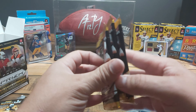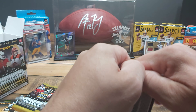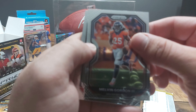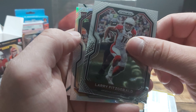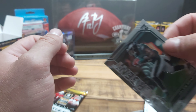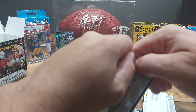We got three more of these to go — come on, let's finish strong here. Give me an auto. Melvin Gordon, Larry Fitzgerald, and your rookie Taddeus Moss. And we have an emergent Jalen Rieger rookie. So far that has been the nicest pull aside from the Juwan Jennings laser.